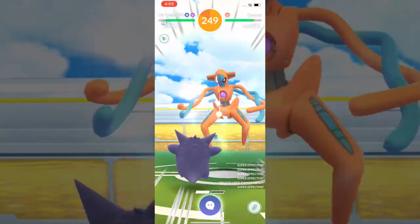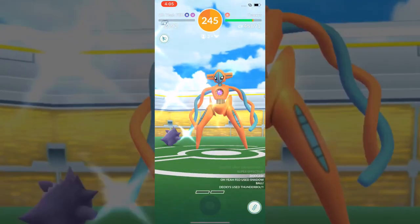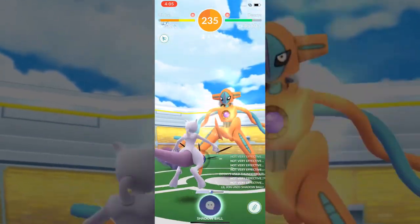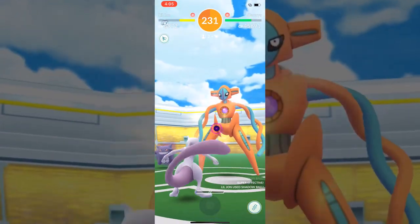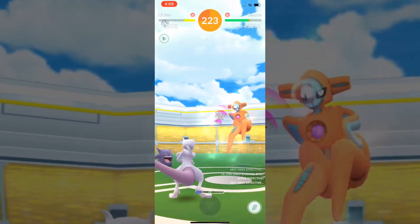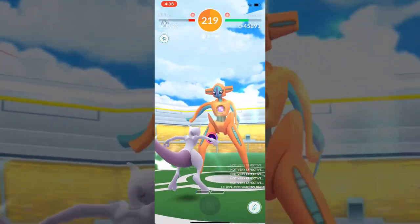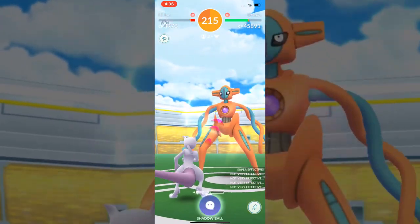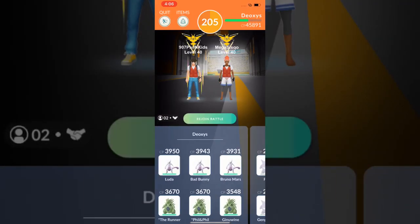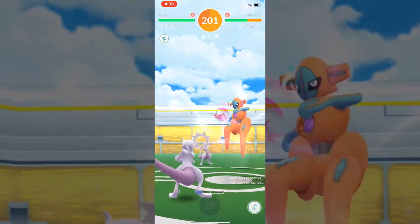To be fair Deoxys is also a glass cannon, but I got the Dodge Glitch and I had to pick Mewtwo. This time I just let him die out. Foolish of me to try to dodge because I don't think he could survive one Thunderbolt — Deoxys' attack stat is so ridiculously high. So luckily we had B team ready to go.